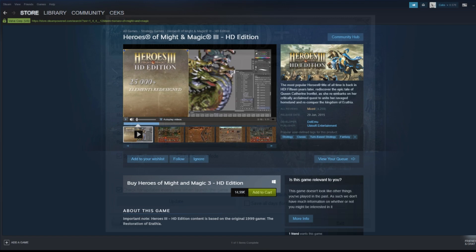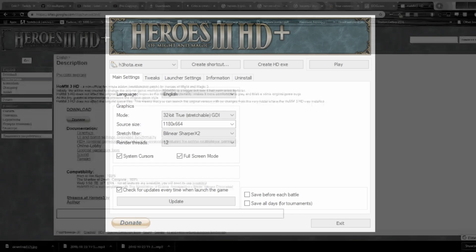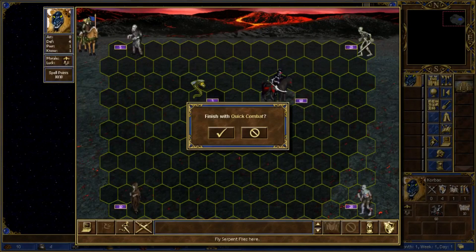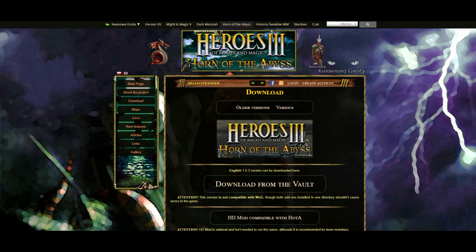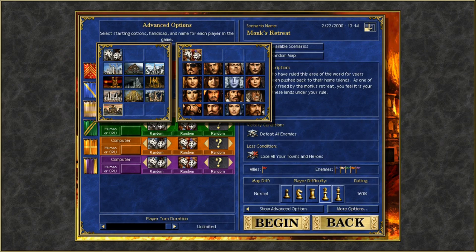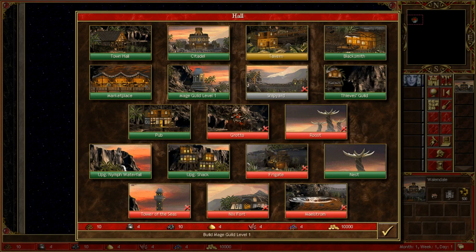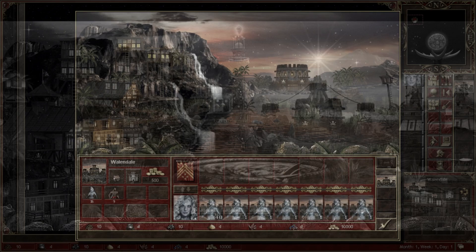So two mods that we're going to be needing: first, the HD mod — we can play in a higher resolution, it has a lot of improvements, we can make repeatable quick combat, keyboard shortcuts, and a chess timer. It gives you some bug fixes and more options for the random map generator. The second important mod is the unofficial expansion, Horn of the Abyss. It improves the balance of the game, adds a completely new faction called Cove, fixes many bugs, and adds more content in general. Both mods are available for free and I'll leave the links in the description below.